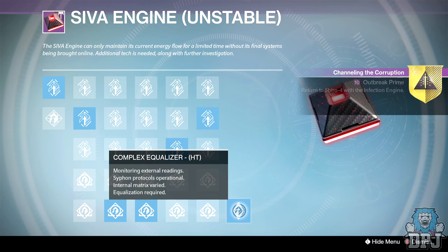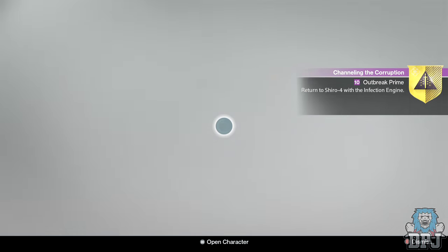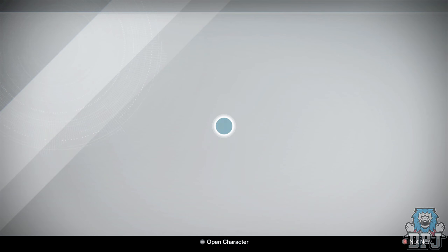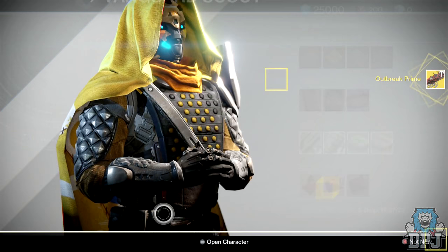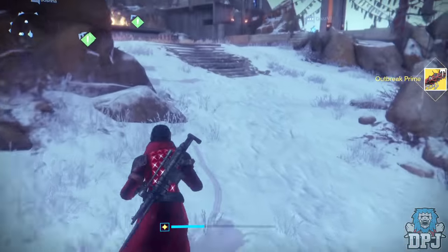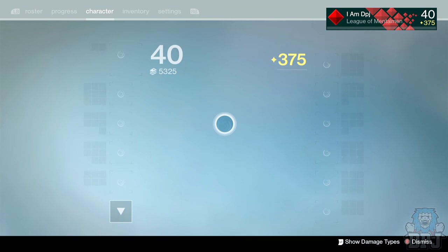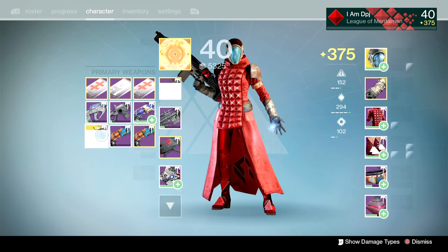And then guys, you are done. Head to Shiro and collect this beast of a weapon — the Outbreak Prime, the exotic pulse rifle. If you enjoyed the video, hit that like button — I appreciate the support. Subscribe for daily Destiny, turn on notifications so you don't miss a thing, and I'll catch you guys on the next one.